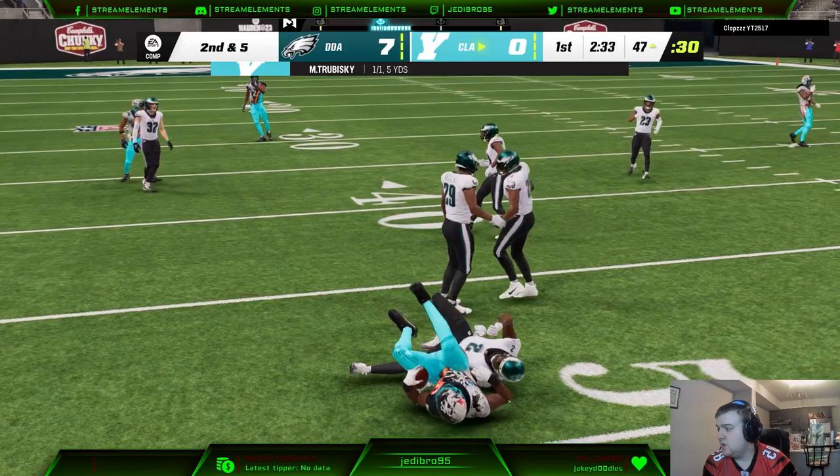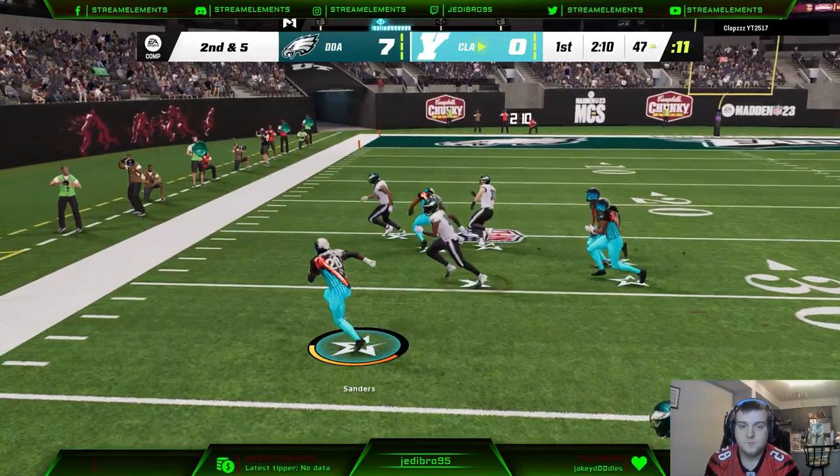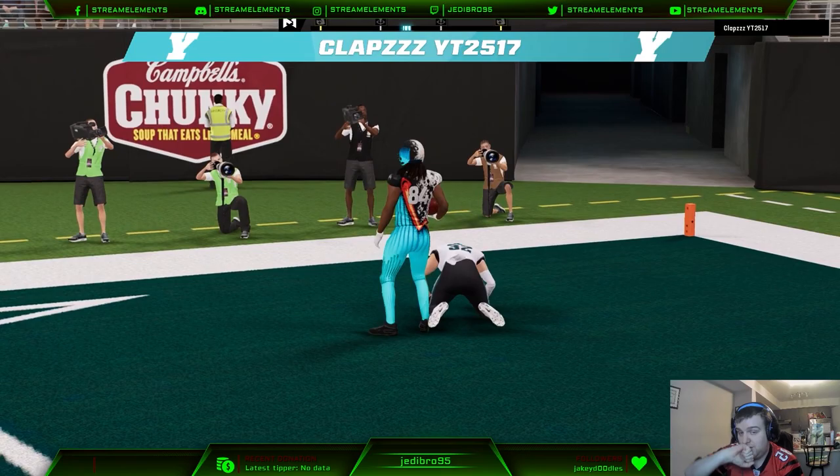First and 10, he hits the drag underneath. Darius Slay is there to make the tackle for only a five-yard gain, moving on to a second and five. Now I was doing a lot of baseline coverages as I do play a lot more baseline with this team. I might look to get out of that, because quite honestly I think baseline's been fun but people are just easily making post-snap reads.